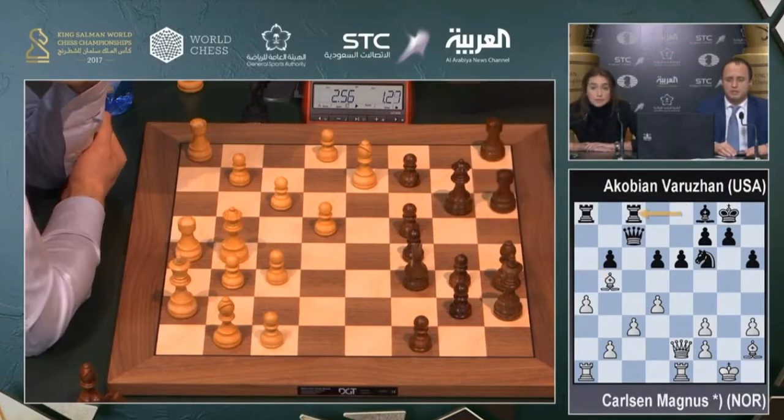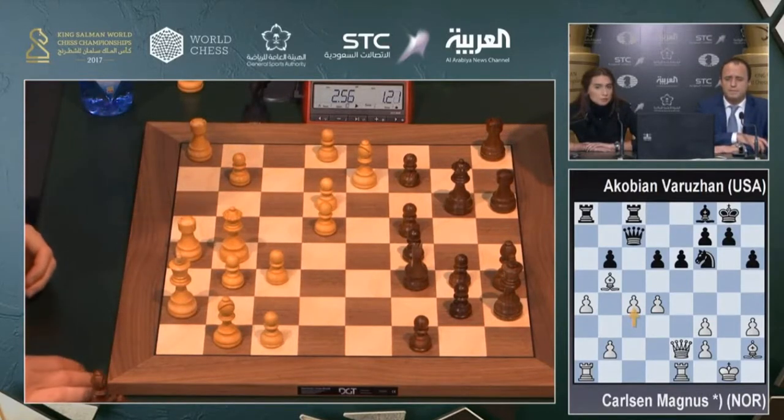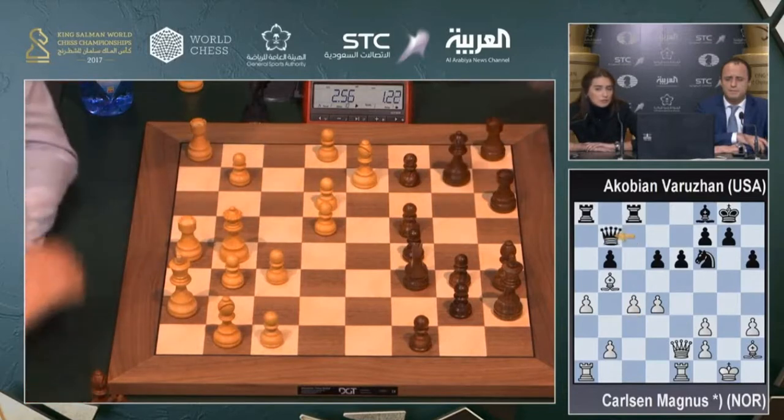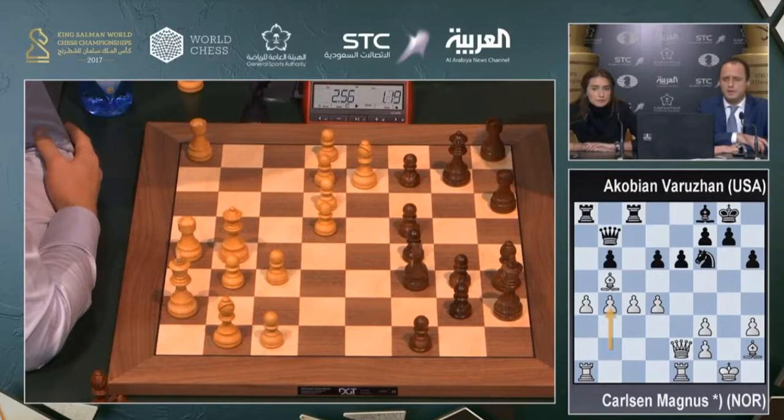Rook c8, and c4. The upcoming plan is to play b4 and then look at either a5 or c5. b4. Sometimes this structure is better for white even without an extra pawn.